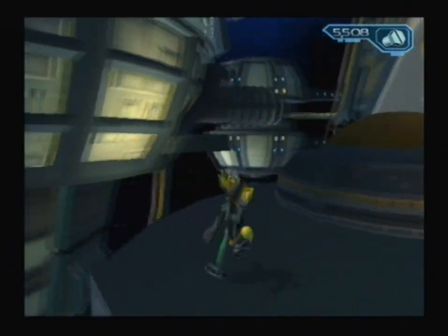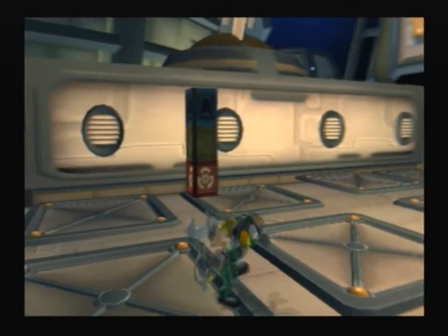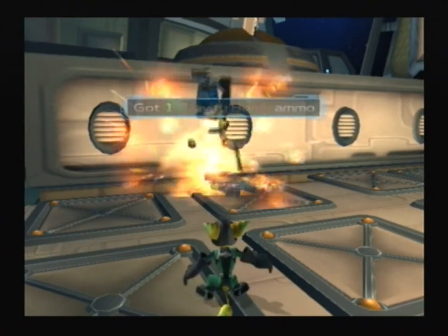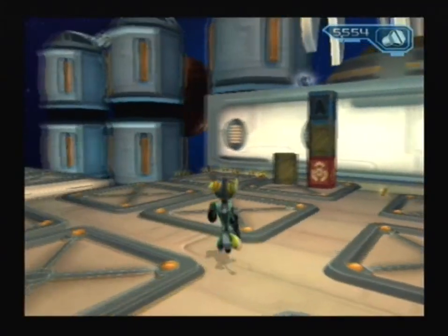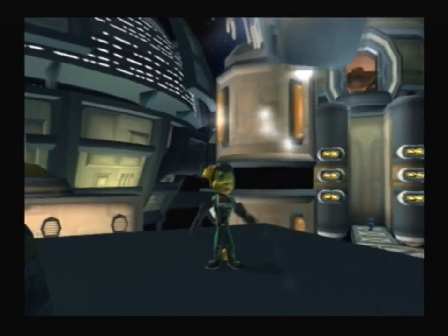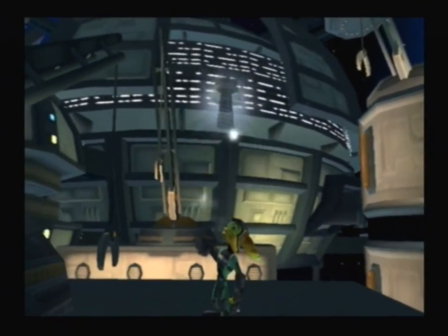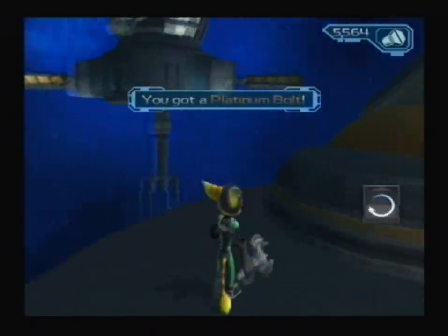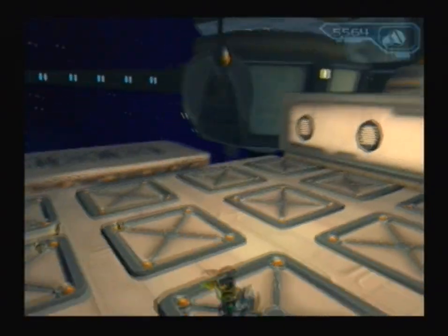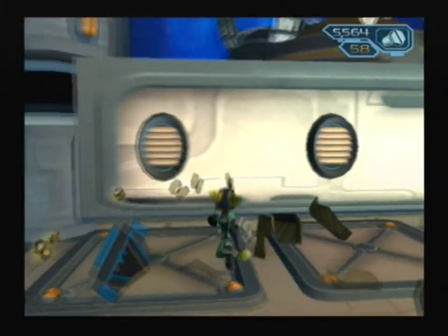There's a platinum bolt over there on the other side. Whatever you do, don't destroy all those boxes, because as far as I know that's the only way to get up there. It's pretty clever — pretty subversive. You typically destroy boxes in order to get bolts, but if you want even better bolts, then you've got to leave them where they are. Pretty clever, pretty nice.